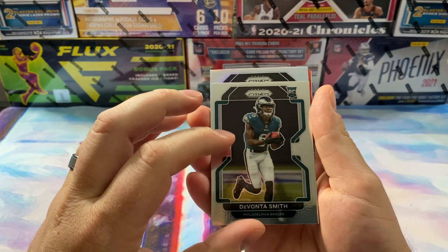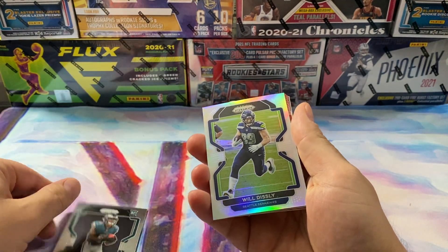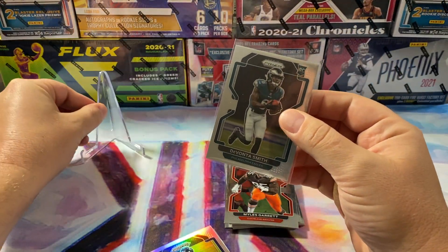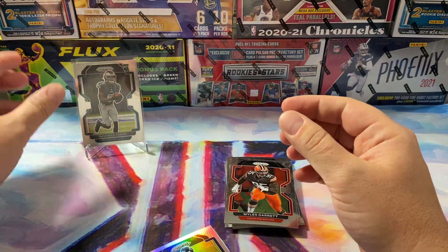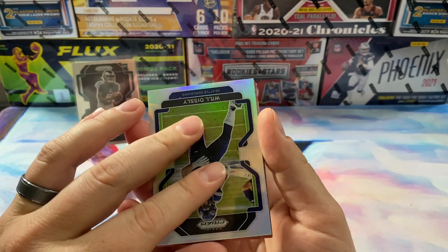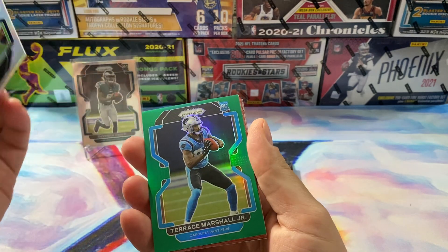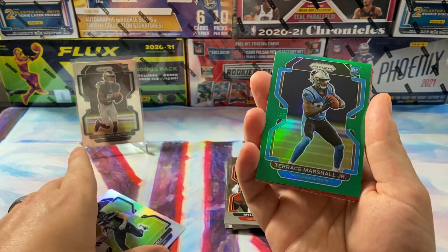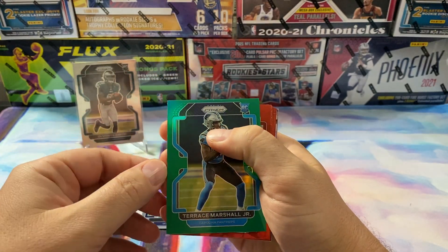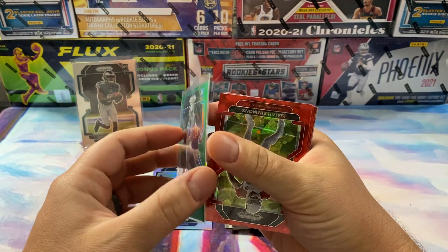We got a silver but no rook. Seahawks, Will Dissly. Throw my Davante up on the podium for now. Not the best on the silver. We got a green here — that's a Carolina, it's a rookie: Panthers, Terence Marshall Jr. Not the worst. The centering is off a little bit top to bottom but he has the potential to blow up and wide receivers are good ones to have.